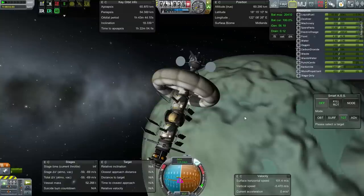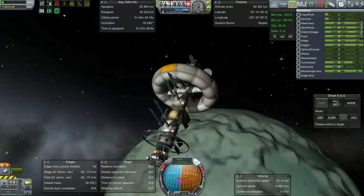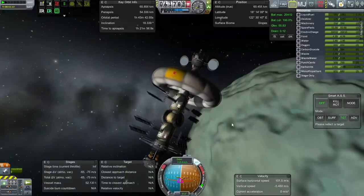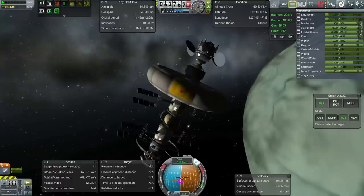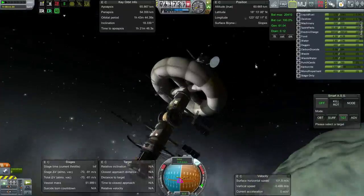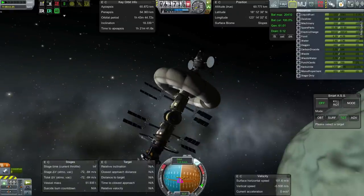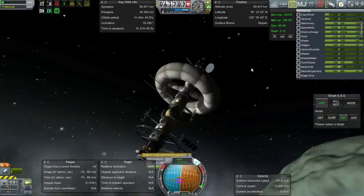The carbonite actually has more mass than the resulting LFO mix, which is interesting. That's the reason why there's a question mark about the efficiency of all this. We do have the larger distiller and carbonite converter now, which in theory makes it more efficient. We have plenty of spare monopropellant on the station — we could transfer that over. I was wondering whether we need to convert to monopropellant as well as to LFO, but I don't think we need to. Not too sure about the efficiency of this whole process.